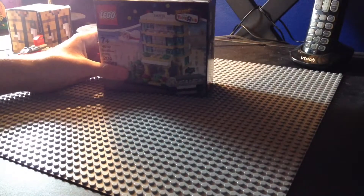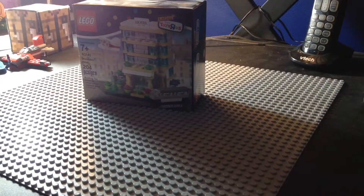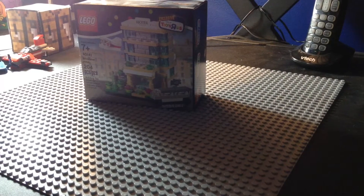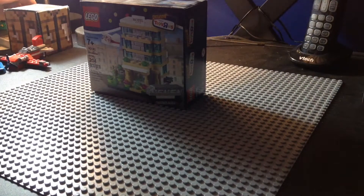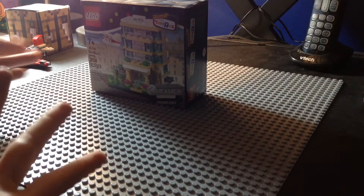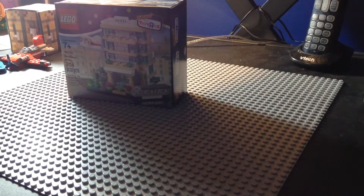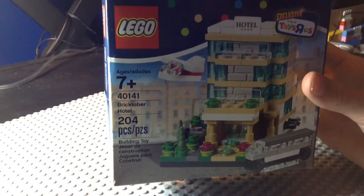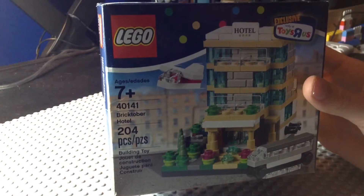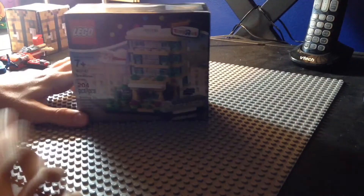So anyway, today we are doing the hotel — the one from Christmas. The one that I got from Christmas where I had a vote between the Toys R Us building and the hotel, and the hotel didn't win because of my own Facebook page. But anyway, here it is. The age is 7 and up, and it's number 40141 — the Bricktober Hotel, 204 pieces. We're going to open this thing up right away, so let's go ahead and do that.